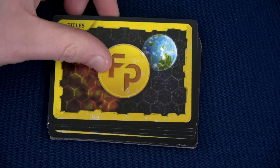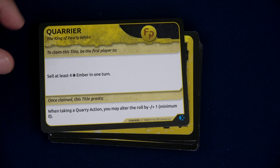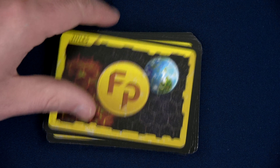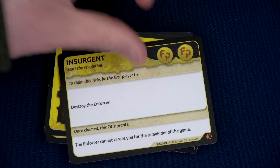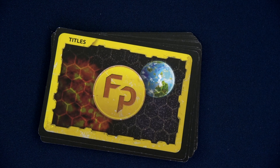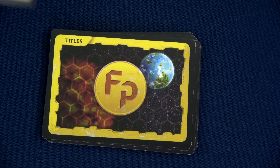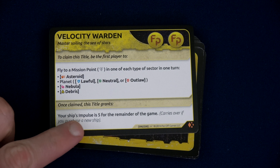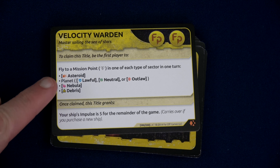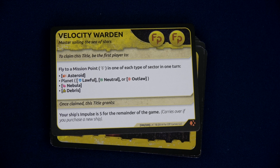The first title is the Querier — sell at least four Ember. The second is destroy two enemy ships in one turn. The next two we don't know: we have destroy the Enforcer — we get five fame — and we took out the Enforcer in one other ship. The last one is Velocity Warden: fly to a mission point in each of the sectors in one turn — asteroid, planet, nebula, debris.